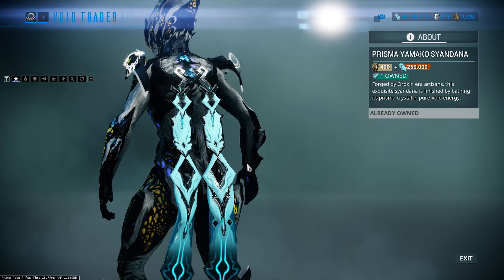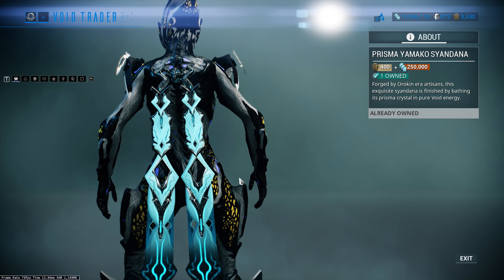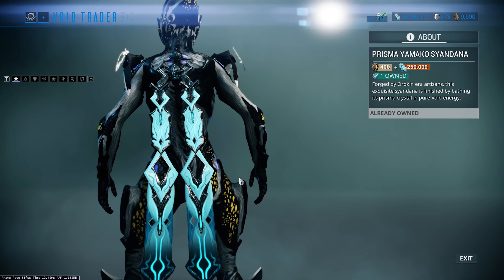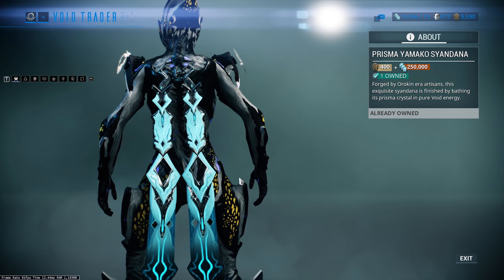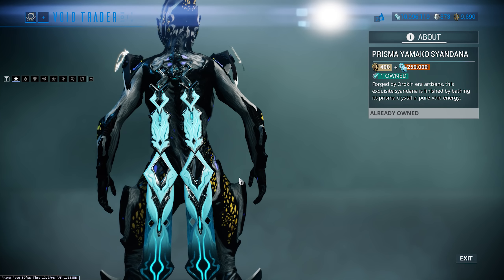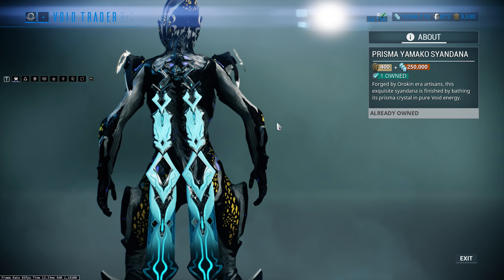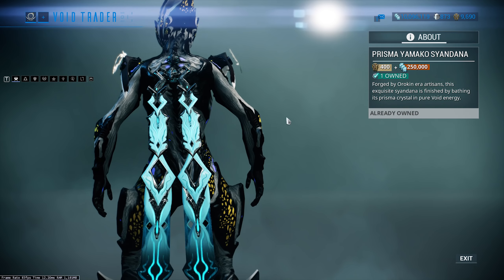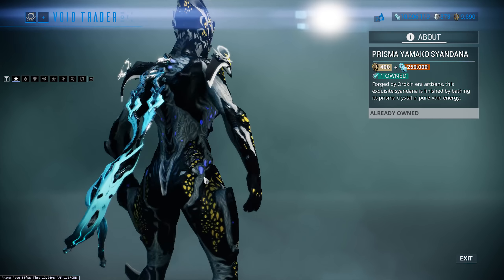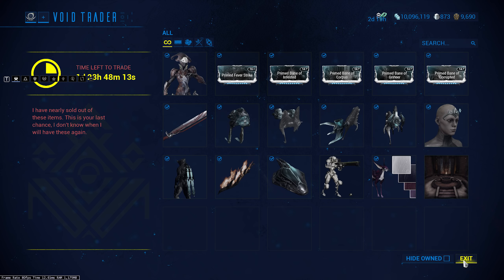The Prisma Yamako Syandana — not one that I like or use. I used to use the old Yamako all the time, but as Syandanas have progressed there are way cooler ones out there and this one has got left behind. That said, I like the prisma effects down the bottom. It's worth picking up — 400 ducats and 250,000 credits. It's effectively a free Syandana and if you're a collector it's worth it just for expanding your collection.